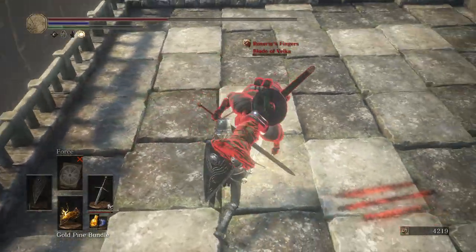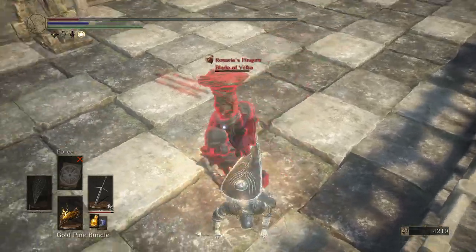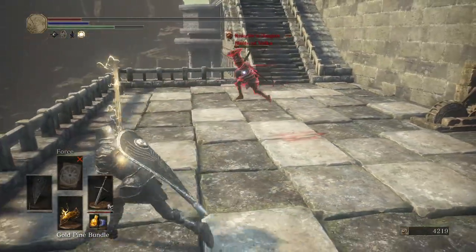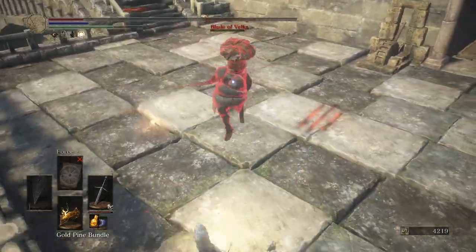But in high latency, most of the time it will not work — only try for a backstab if you are sure that the backstab is going to land. And also, you can roll to the back and then backstab.